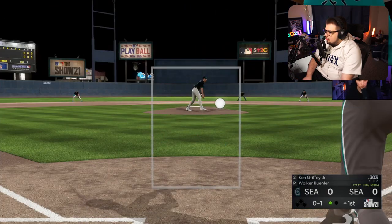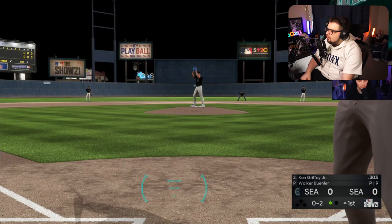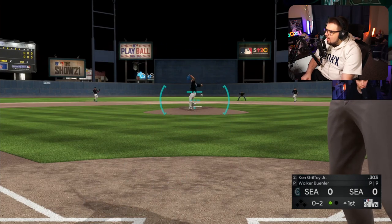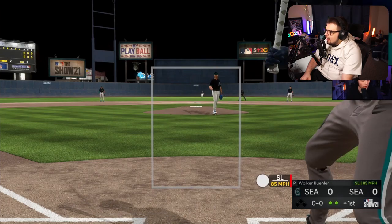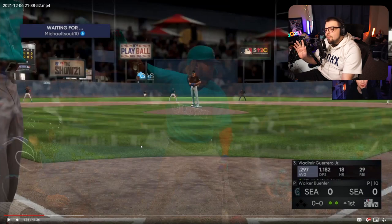Inside sinker, inside cutter — he's going to inside fastball-type pitches to a lefty, staying inside. A down-and-in slider again with two strikes going to the slider. It seems like he is attacking the zone with fastballs early on in the at-bat, then going to that slider in the two-strike count.